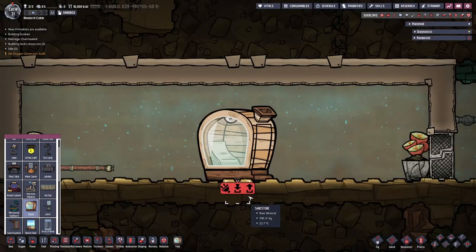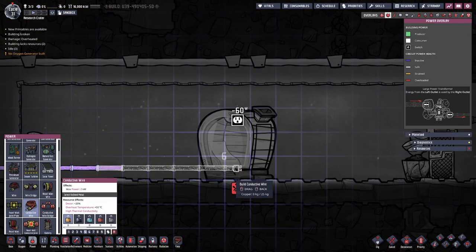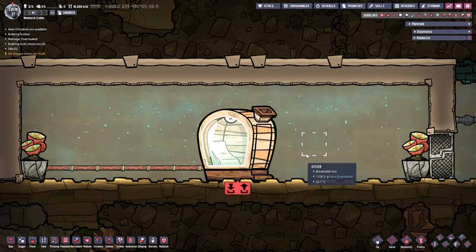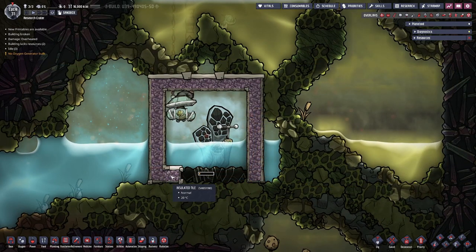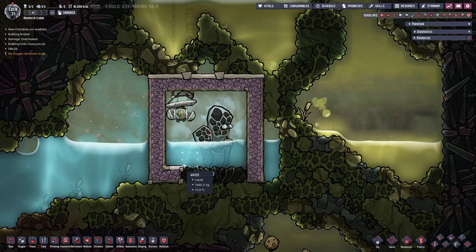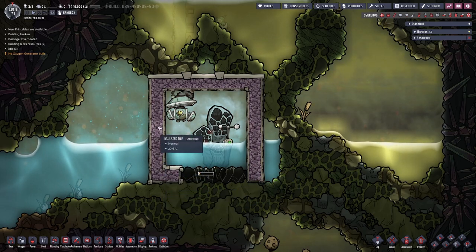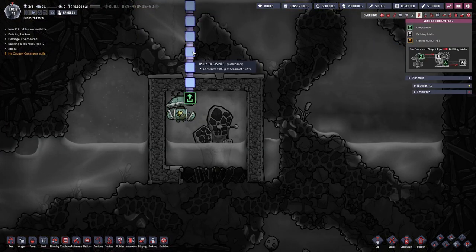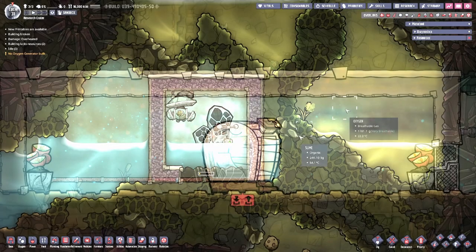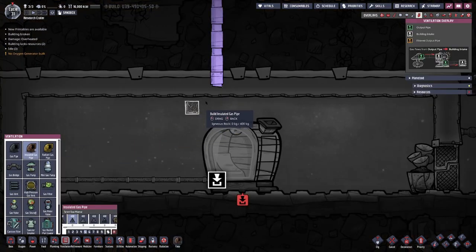Go ahead and set it up in the world and provide it with some power. Now the best way I've found to provide steam for this is to steal from a cool steam vent. Set it up like so — surround your cool steam vent with insulated tile and make your gas pump out of steel so it doesn't break. Make sure that you use insulated pipe so that your steam doesn't lose temperature. Once you get your pipes routed, go ahead and connect it to your sauna like so.